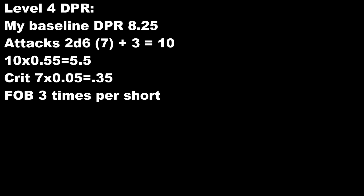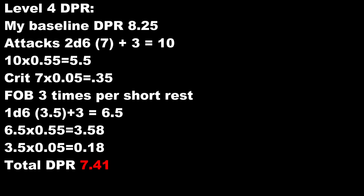At this level it's rough. Baseline DPR is 8.25. Our standard attacks are giving us 6 damage. If we use 3 ki for Flurry of Blows, average damage is 6.5 on a hit. Let's say we hit 55% of the time — that adds about 1.41 DPR, so 7.41 total. We're below baseline, and all we're doing is delivering damage. This doesn't look good, but let's add a few levels — I know a lot of features come in the next few levels.